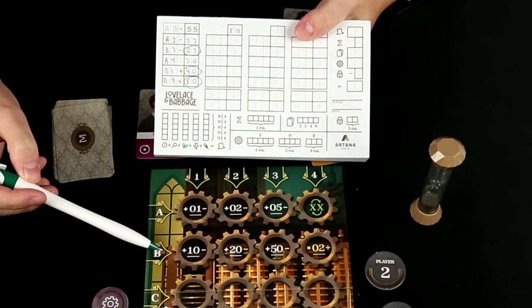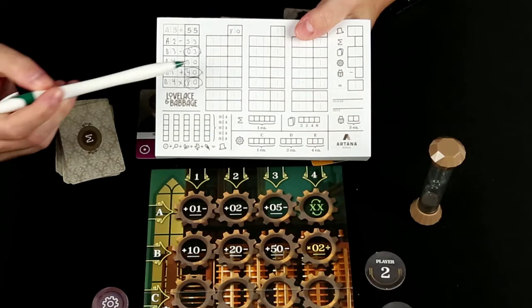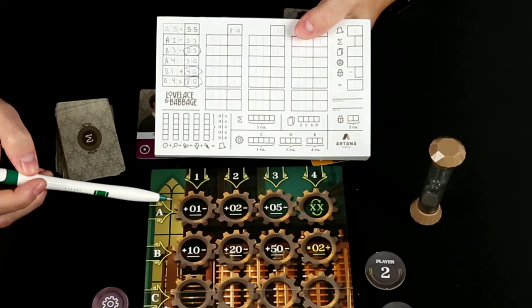And then next, I would choose B3 minus, so B3 minus is minus 50. So then that gives me three, and that was one number I was trying to go for. And then after that, I could do A4, where this is the swap. So now instead of three, it becomes 30.